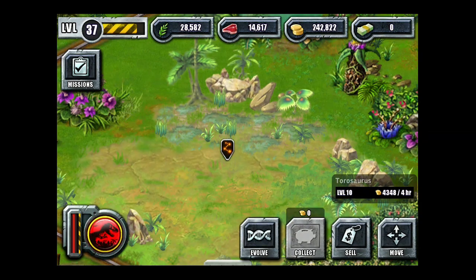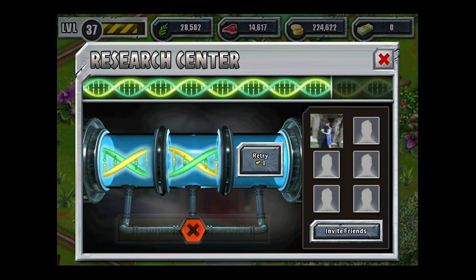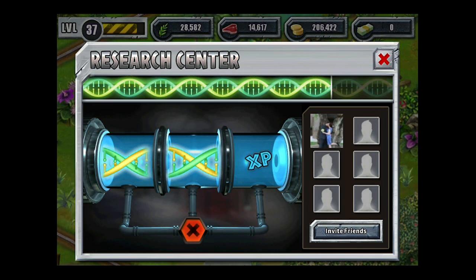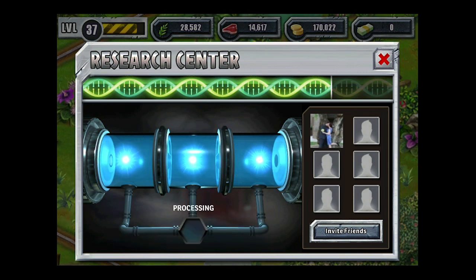Right here, we've got one that's ready to evolve, so we're going to check them out. You can have your friends help you, and you've got to complete these DNA sequences. They all cost you a different amount of money. So you can see this one's 18,000, which is quite a bit. Sometimes it hurts — you've got to keep trying.